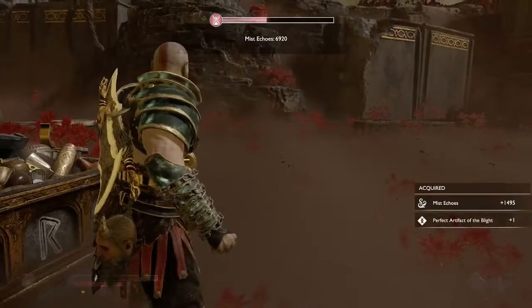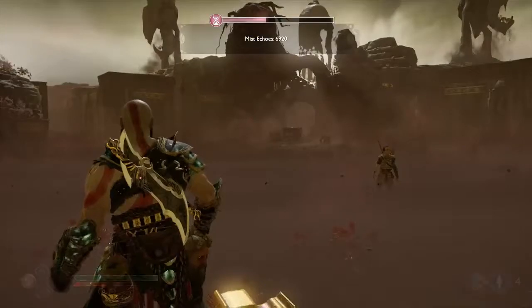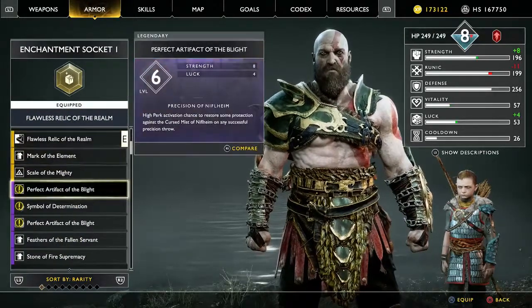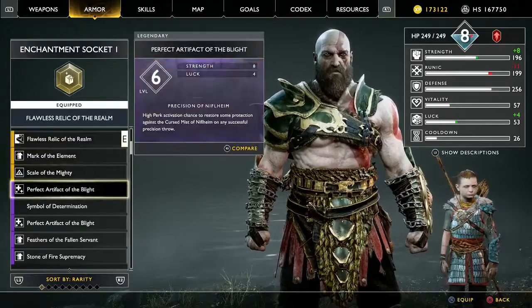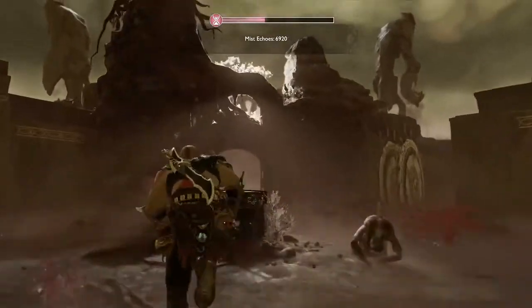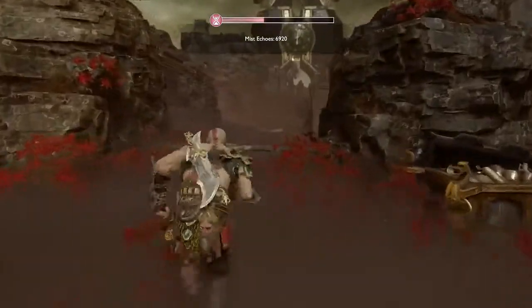We got a lot of echoes and an artifact of blight — you will get a lot of epic stones and some legendary stones. Then when you're done, either go up to Evaldi's workshop or back to Sindri and you'll receive your mist echoes.